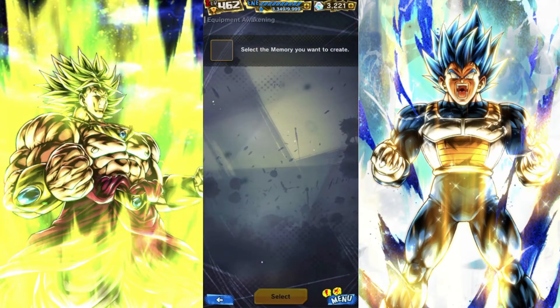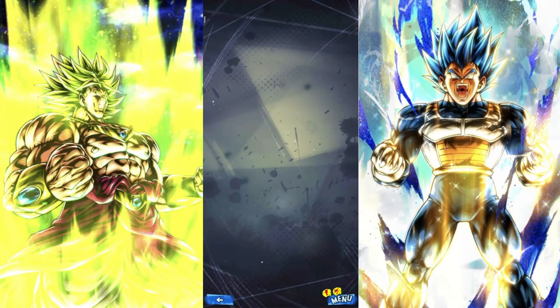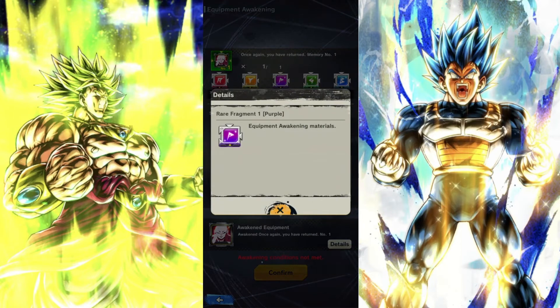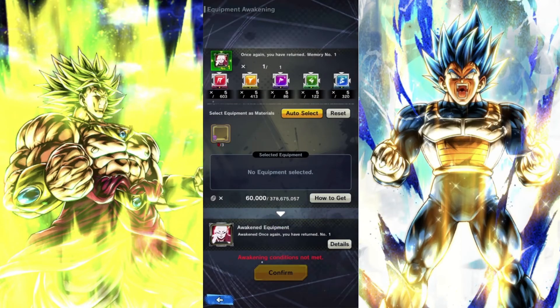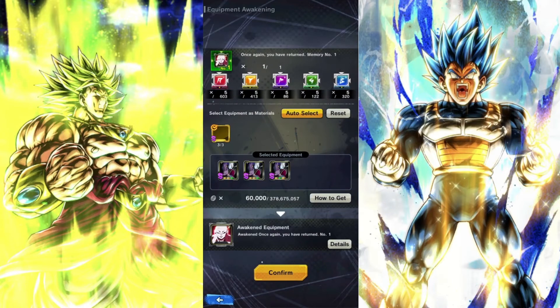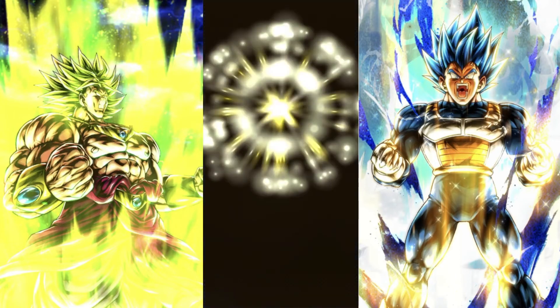Then you go to equipment awakening and find it right there, select that. You only need three of them, and then you use all of these rare fragments — just one of each. It's pretty cheap. The reason I chose this one is because for awakening you need a unique equipment or a gold equipment that's S or higher, so it's guaranteed and the easiest to get. You just select three of those and make sure it's at least an S slot. With this equipment you're also guaranteed a perfect A slot — 15%. And then that's it, you're all set.